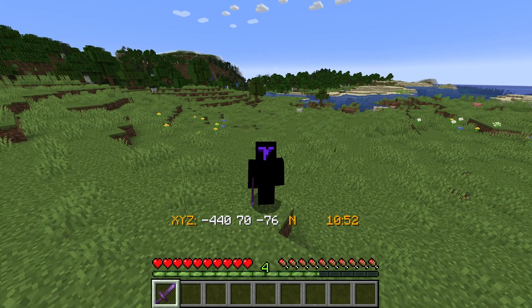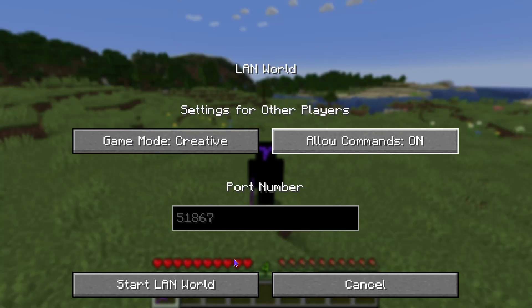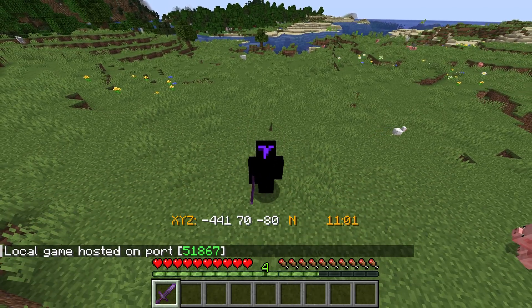If you're on Java, press Escape, head over to Open to LAN, and then press where it says Allow Commands — just make sure it's on — and then press where it says Start LAN World. Now once you have commands enabled, if you already have the coordinates to the spawn point, we can proceed.